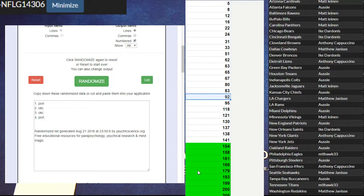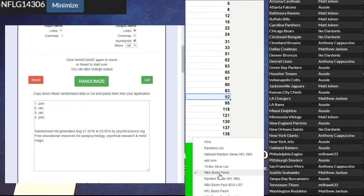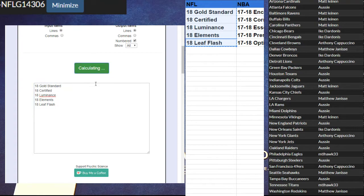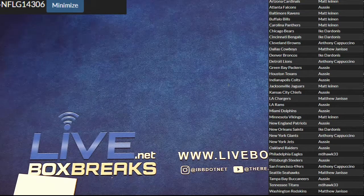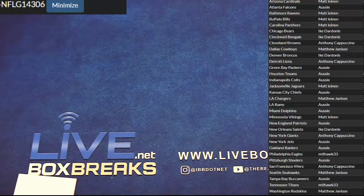Here's your team. Let's see what break we're going to do. There we go, nothing but the new goods. One, two, three, four, five. Another certified. Hoping for a flash, or elements, or gold.